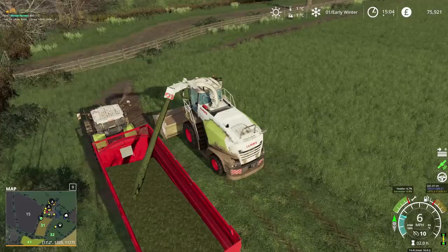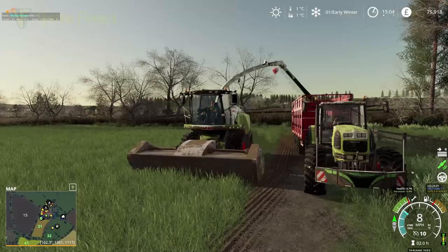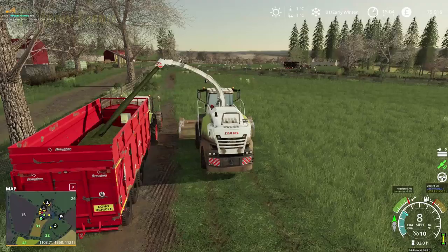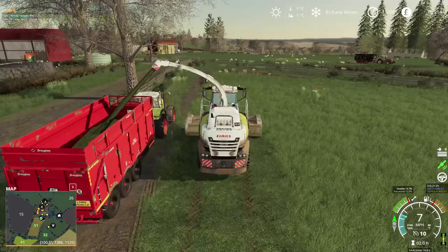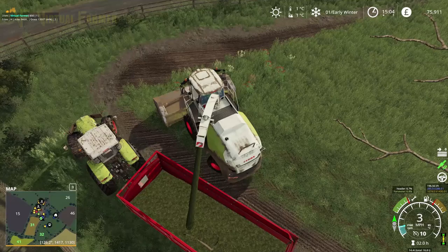The other problem we've got is our other field isn't actually able to get this header in - I think we're going to have to try and mount it on a trailer or something, but currently we don't have one of those. So it's a case of trying to work our way around that. At the moment this seems to be going pretty well as we work our way around the field - this corner is going to be fun because it's really sharp.